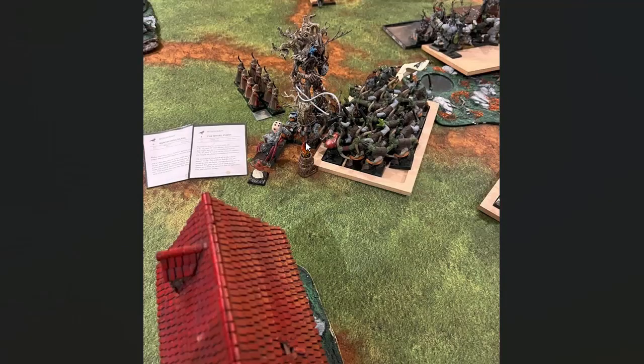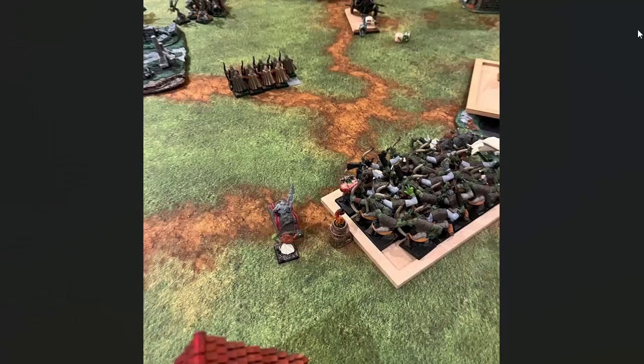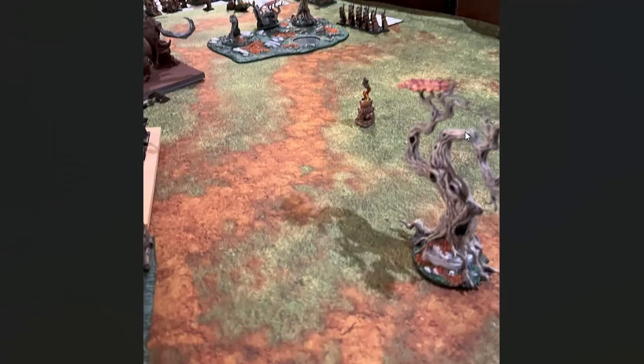Turn five for Orcs and Goblins. I charged the Ed Bashers and that Netter unit into the flank. The Iron Orcs went into the last remaining Dryads, and the Behemoth went into the flank to help. The Lord came back onto the table. In combat, I put that last wound on — the Archers panicked and ran away, so I just pivoted on the spot. We wiped out the Dryads and turned around to face the center.